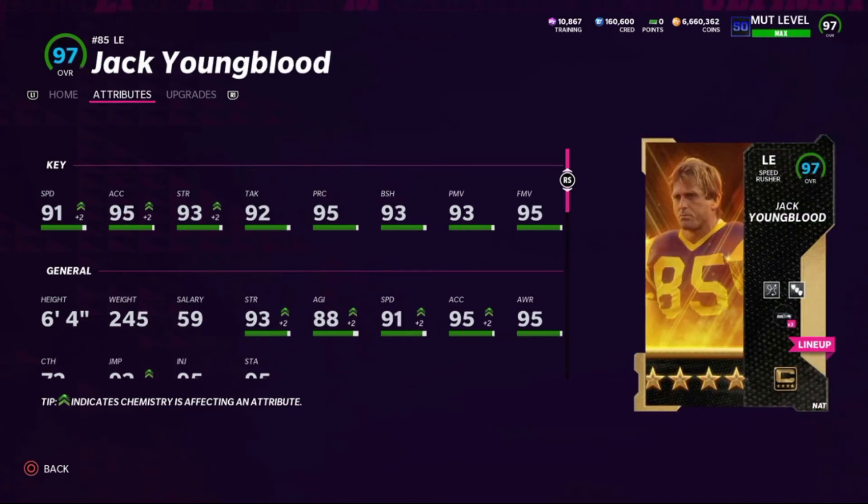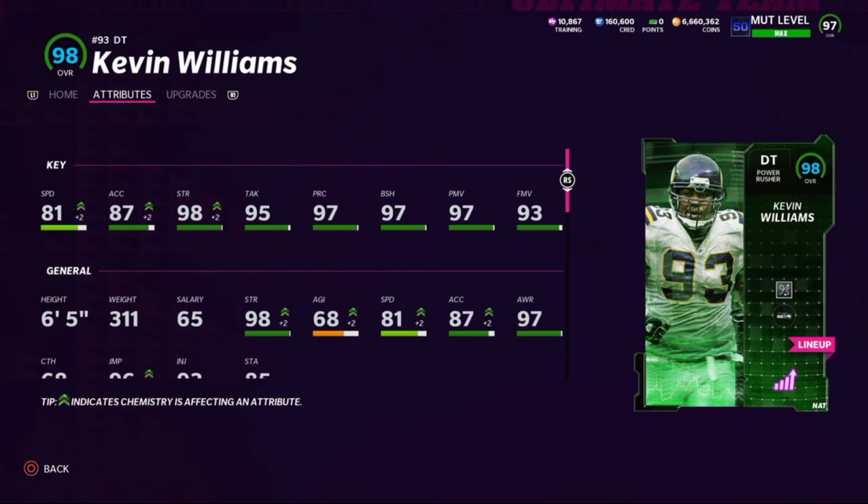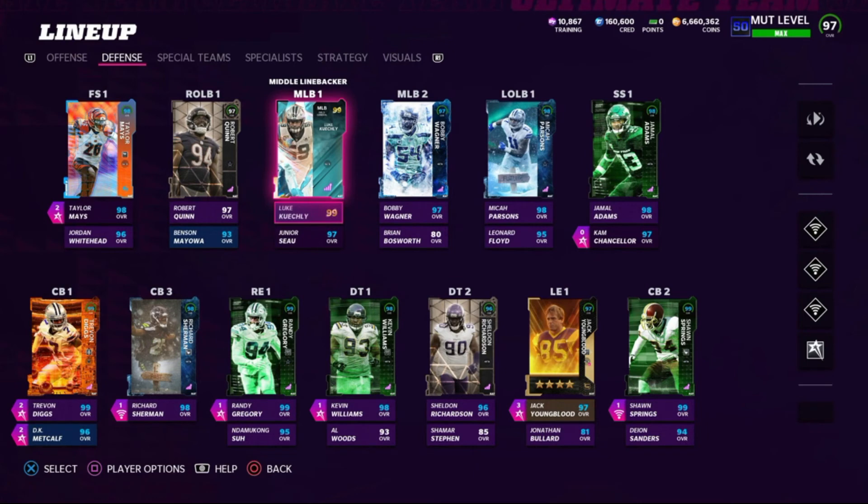Jack Youngblood, the Team Captain card, is my starting left end and also plays defensive tackle — he has block shed, power move, and finesse move all over 90. He's got 91 speed, 95 acceleration, 93 strength, 92 tackling, 95 play rec, 93 block shed, 93 power move, and 95 finesse move — with the Unpredictable ability. I'm also testing the Defensive Rally ability, which gives all defensive linemen an extra pass rush point on third and fourth down. Kevin Williams at defensive tackle has 81 speed, 87 acceleration, 98 strength, 95 tackling, 97 play rec, 97 block shed, 97 power move, and 93 finesse move — 311 pounds, great at shedding blocks, also with Unpredictable.